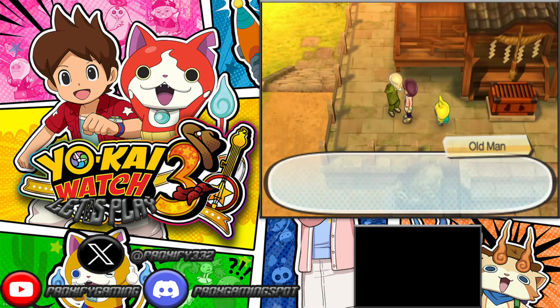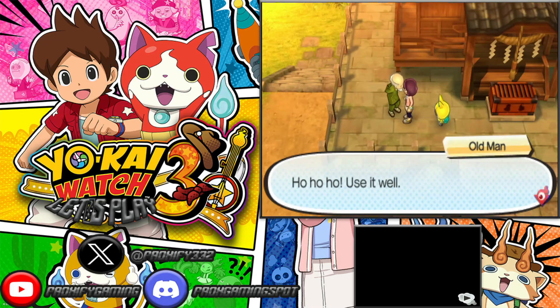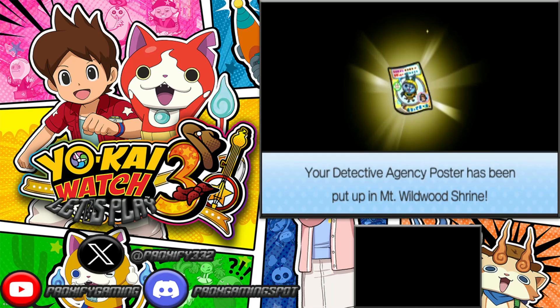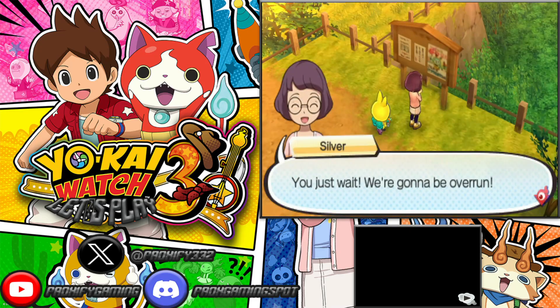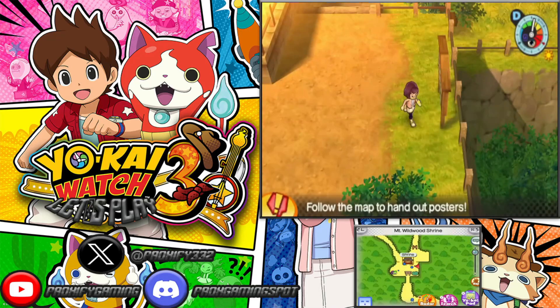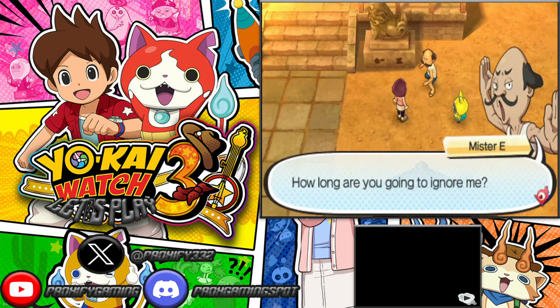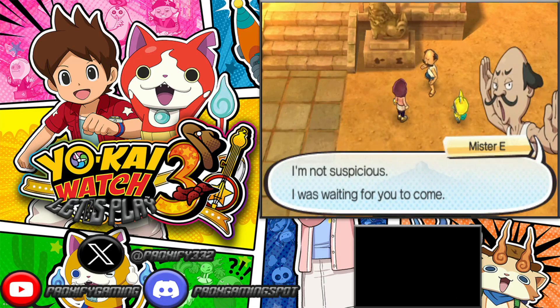Within this video today, we have to go and put some different posters around the area of Springdale, and that is what we're going to be doing. The first one is here at the shrine, which is pretty nice and simple, since I was already here at the CrankyKai machine. So we can just go and do this one right now.